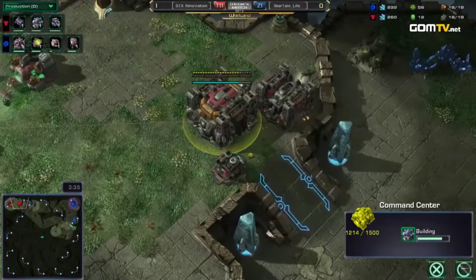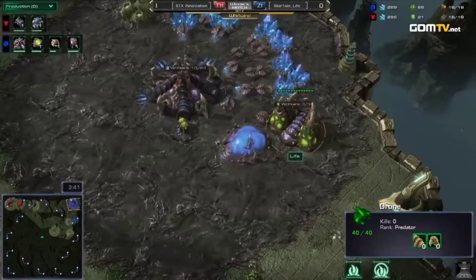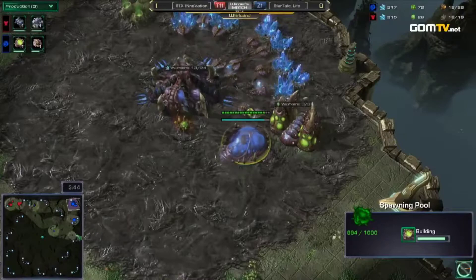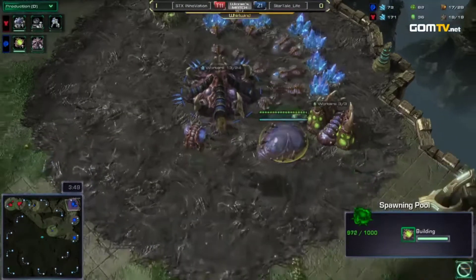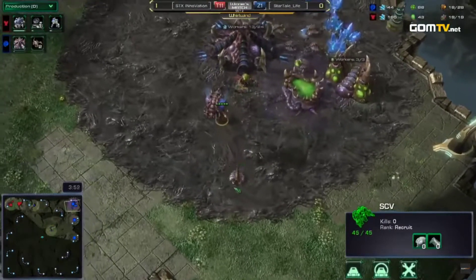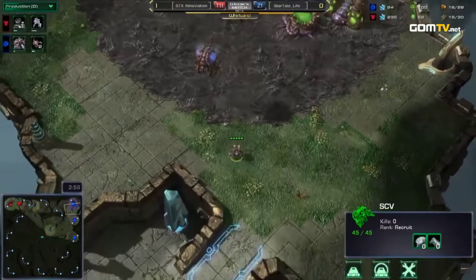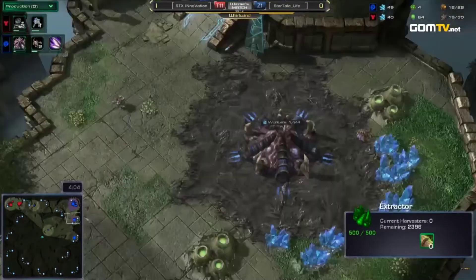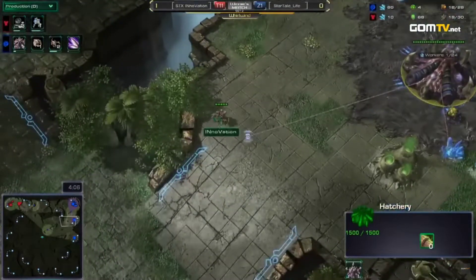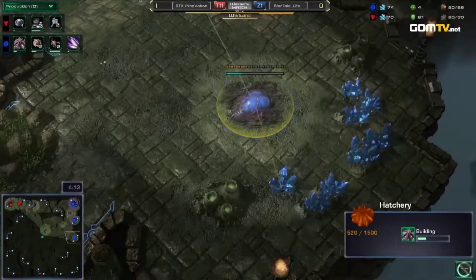It was an exceptional build, and RootKatz actually came up with the counter to this. Katz never gets enough credit in the scene for his little innovations, because he'll do something on stream and then it'll leak out and a Korean player will copy it and you don't necessarily always get the attribution for stuff like this. The counter for that build is Proxy Hatch at the Terran's natural, and that slows their ability to take the natural to the extent where it nullifies the advantage from that CC first build.